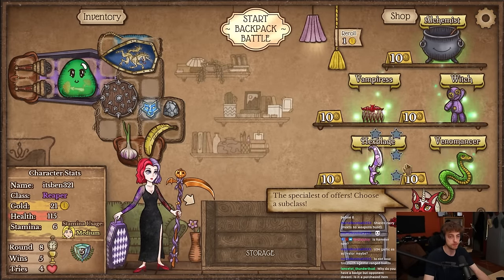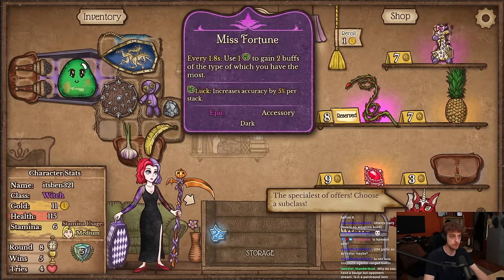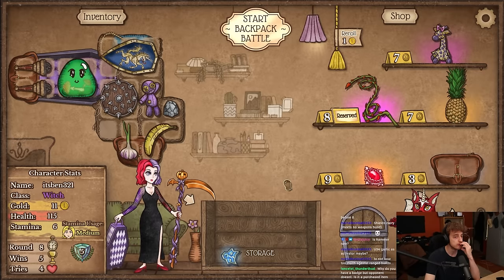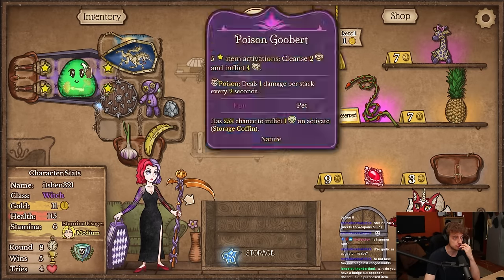You gotta get lucky to find it. We got witch — we look for Mrs. Struggles. Not fortune — we don't really go for fortune synergies. They're fun, there's a lot of cool stuff you can do with this, but it's not what we're doing. Poison group gets so much worse if I go with the spike here.